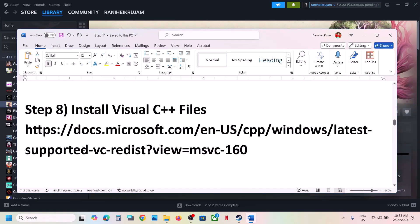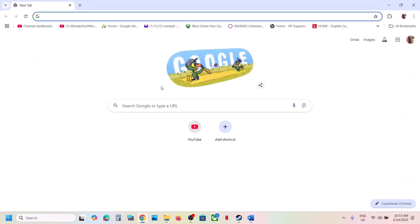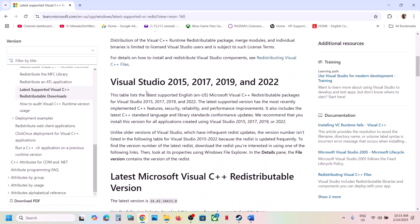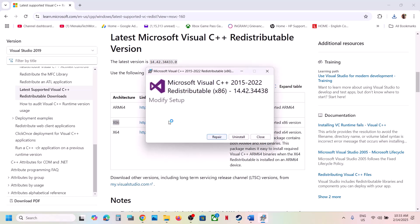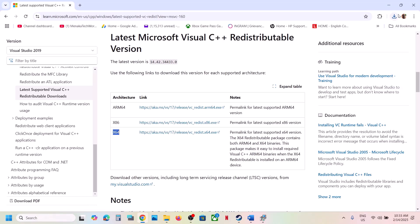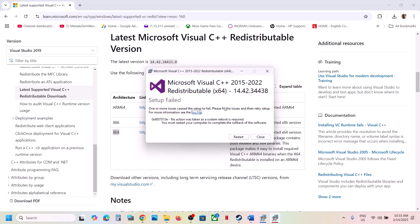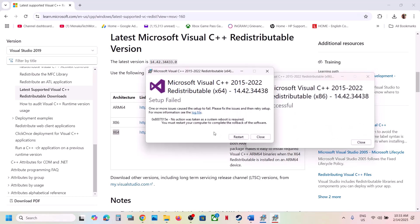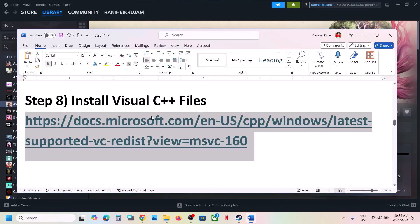Next step is to install Visual C++ files. Copy the link provided in the video description and open it in a browser — it will take you to the Microsoft website. Download Visual Studio 2015, 2017, 2019, and 2022 — download both the x86 and x64 versions. Run each exe file; if you see the Repair option click Repair, if you see Install click Install. Once both are installed, restart your computer — restart is a must after this.